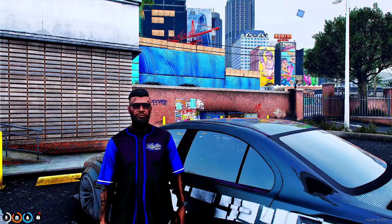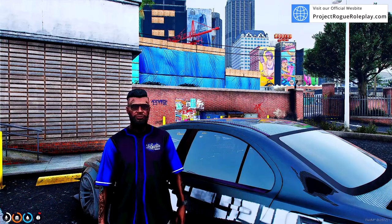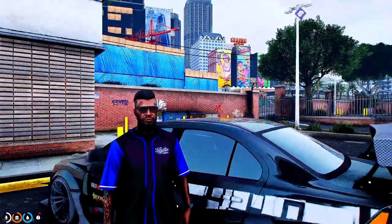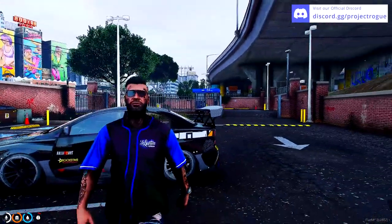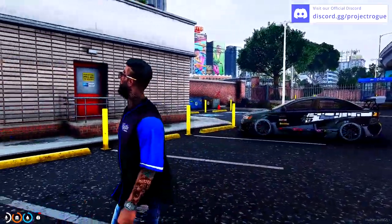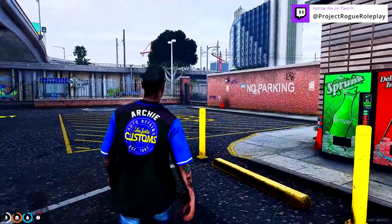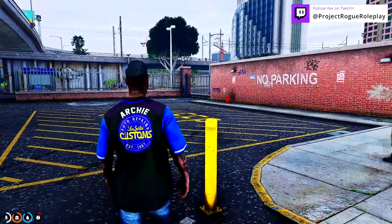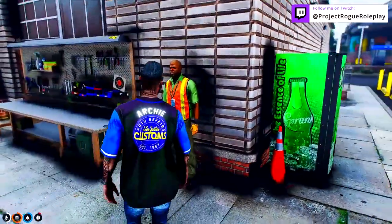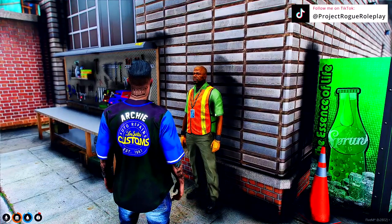In today's episode we'll be looking at our brand new towing system for whitelisted mechanic businesses. Each mechanic shop at Project Rogue offers a tow job position — simply apply for one at any mechanic shop. You'll then head over to the main impound lot, found at the center of Los Santos. Once at the tow yard, head to the side of the building where you'll find an NPC you'll interact with for most of this job.